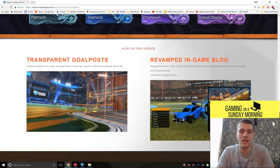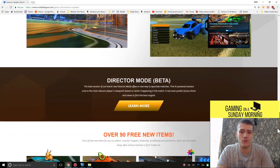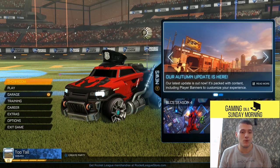Season six began as well. The cool part I really like is transparent goalposts. If you're in the goal, you can actually see around the corner instead of that just being a solid wall you couldn't see before, and that's on every map. There's also a director's mode, a bunch of free items, and LAN support — which doesn't really affect me, especially out here in my deployment. Let's just jump into a game right here.